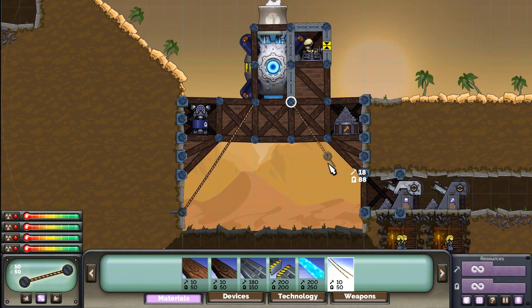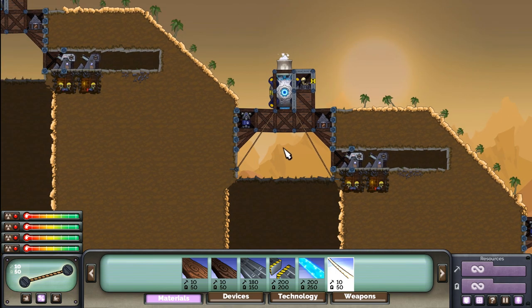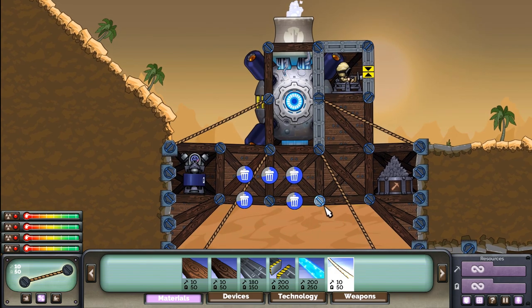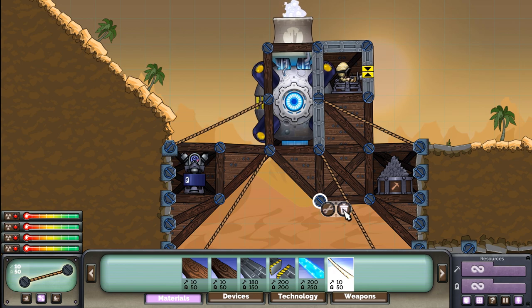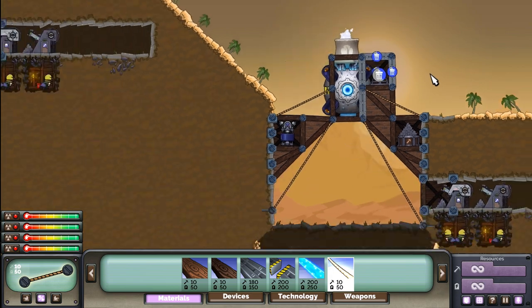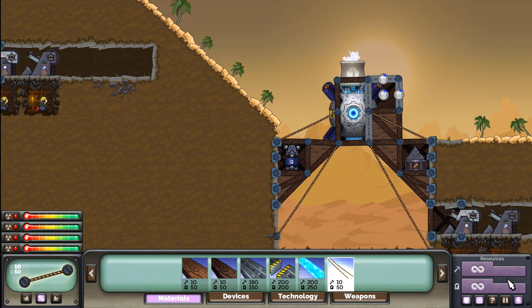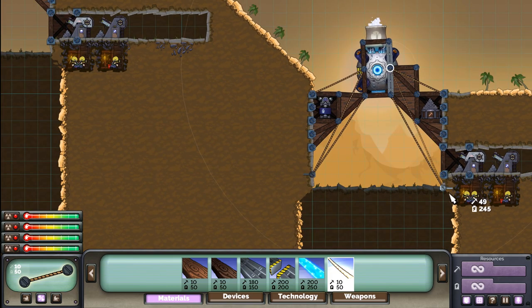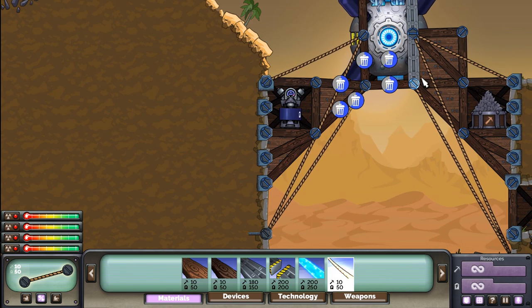We're going to do the same thing as last time and attach our core at two points right here. This map is a little harder because if you sell off things in the wrong order, your core will end up hitting one of the sides. We're going to put down a couple more ropes to make it more difficult to screw up the selling-off process. We'll go ahead and sell off this machine gunner as well to get back as many resources as possible — of course we have infinite because it's sandbox, but in a real game you'd sell off that stuff.